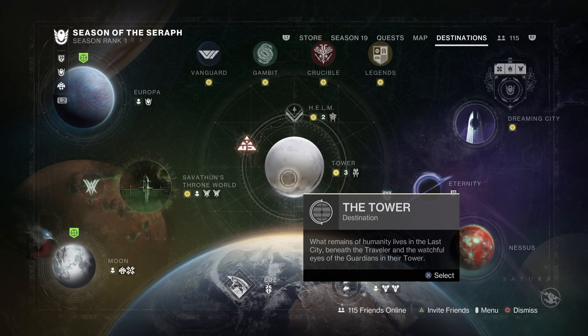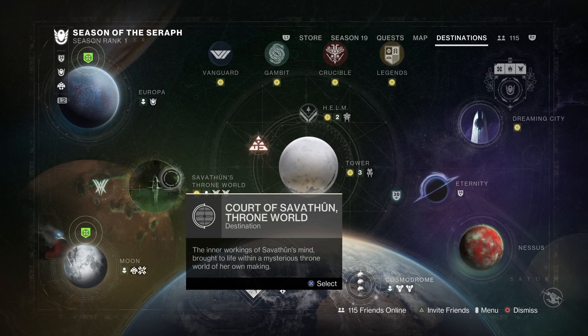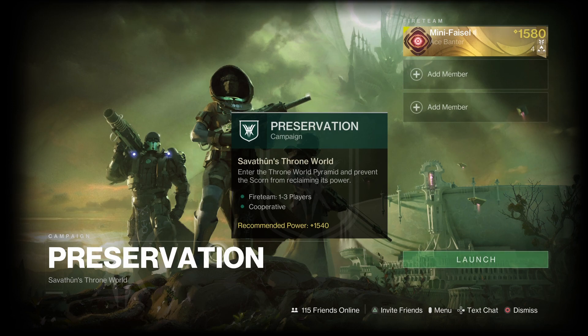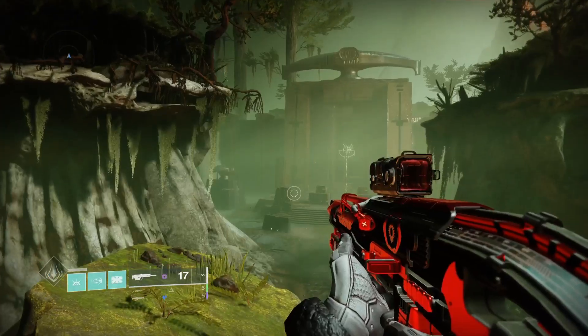For this XP farm you need to go onto Savathun's Throne World, then find the mission called Preservation — I don't know how you say it, but there you go — then launch into the mission. All free-to-play players have access to the Preservation quest. Now you are at the XP farm.